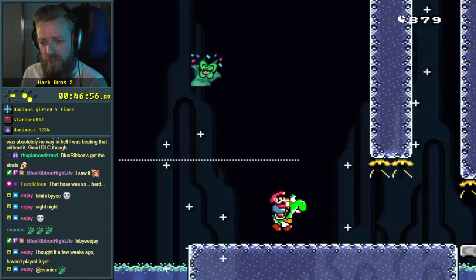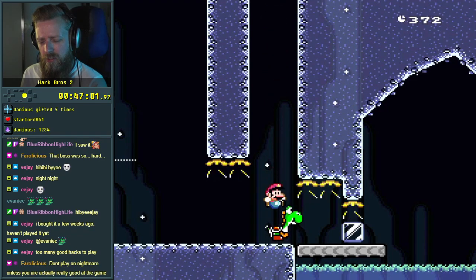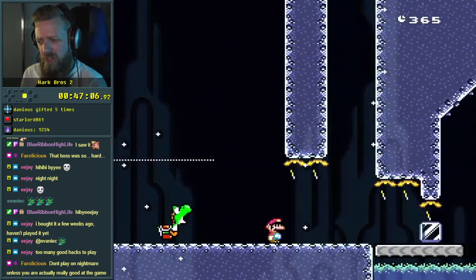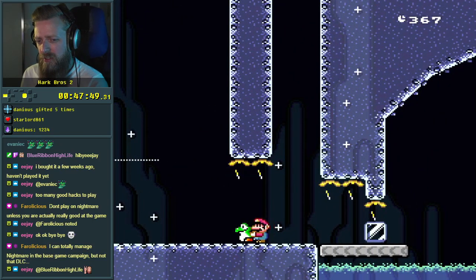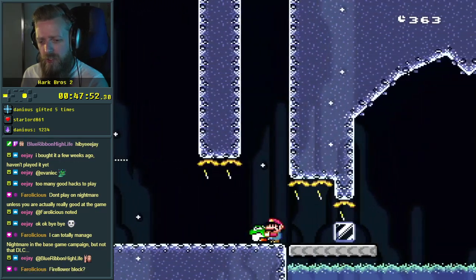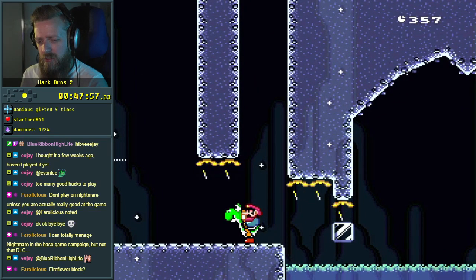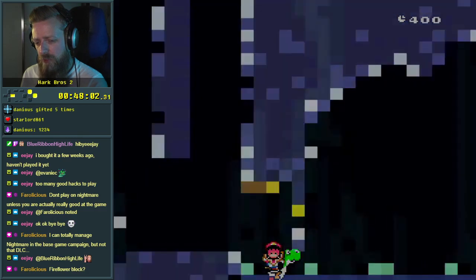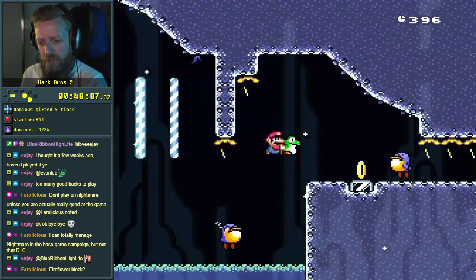I do want this one, I guess. My small brain — fire flower block. Yeah, fire flower block. There's a potential for it to be a fire flower block, but the game hasn't told me anything about fire flowers yet. So if that is the case, maybe there's a progressive power up, or maybe I am actually supposed to collect that fire flower.